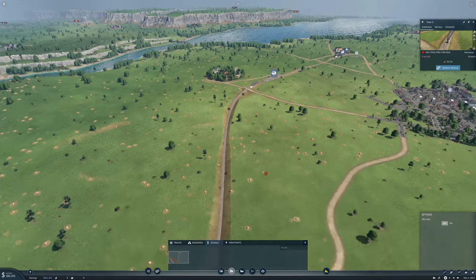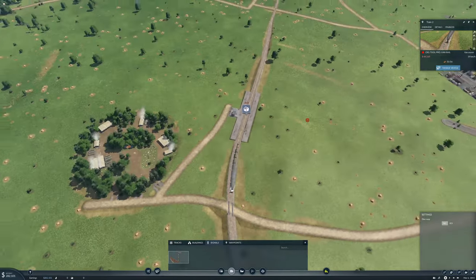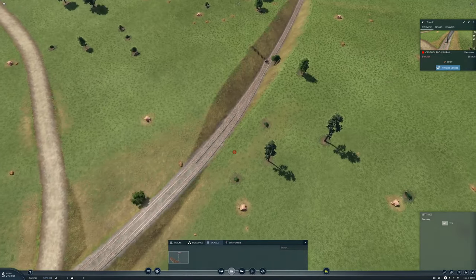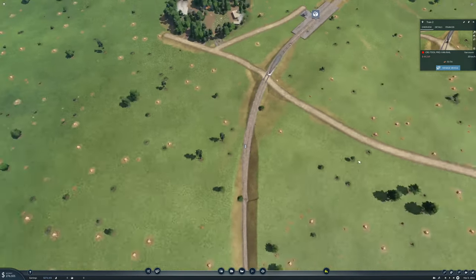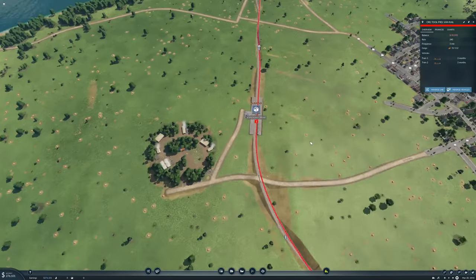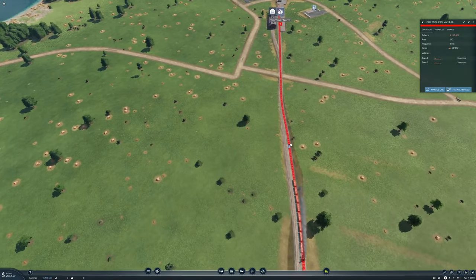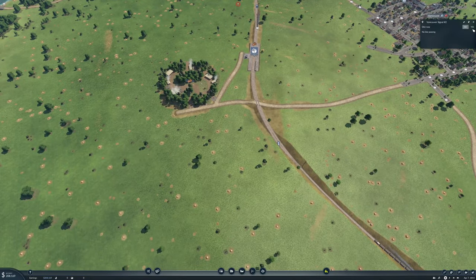We need a signal coming out here and a signal coming out here — that should be fine. We're not on the correct side, so we'll turn you into a one-way and turn you into a one-way.